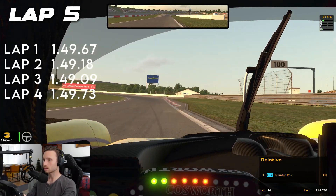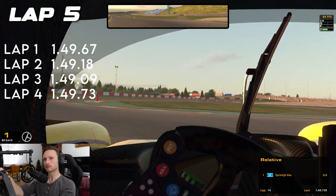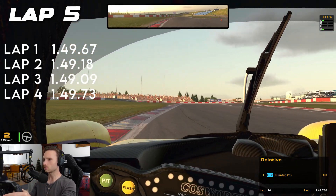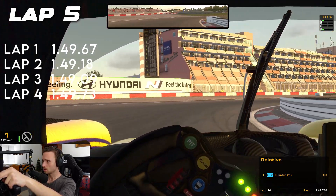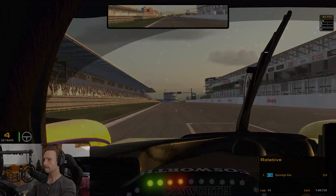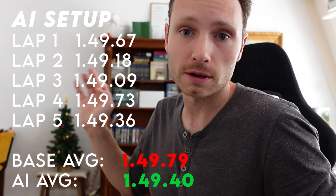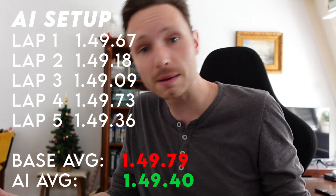Very early on the throttle there — very nice. It handles it well, plows through that corner. Almost coming to the end of the last lap — let's see if we can reach the 1:48s. It felt good, felt like a solid lap. I think the AI has created a setup that works kind of well, better than expected actually. The new average with this AI setup has gone down to a 1:49.4 — half a second of improvement.